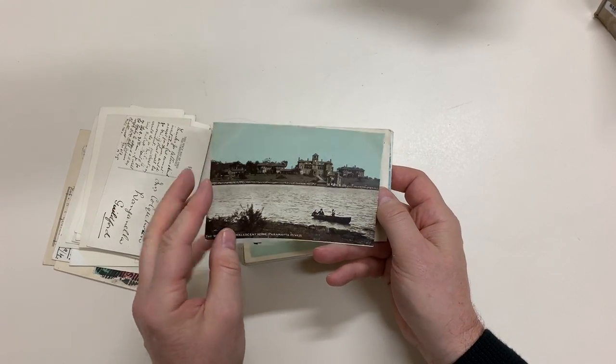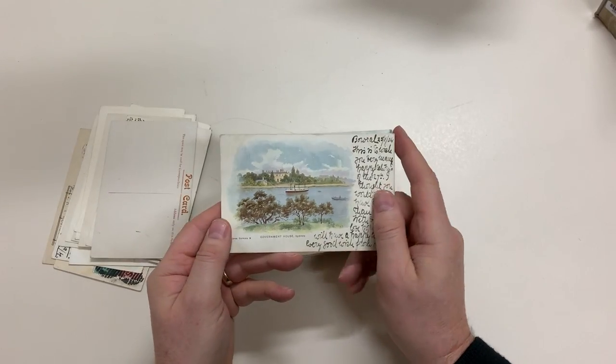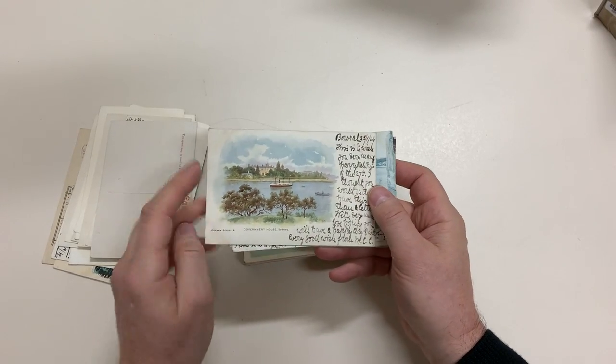Oceanic Series. The Walker Convalescent Home, Parramatta River, Government House — nice artist card.